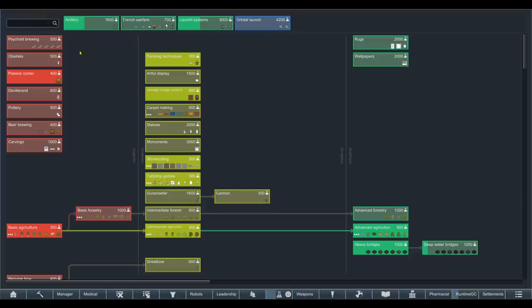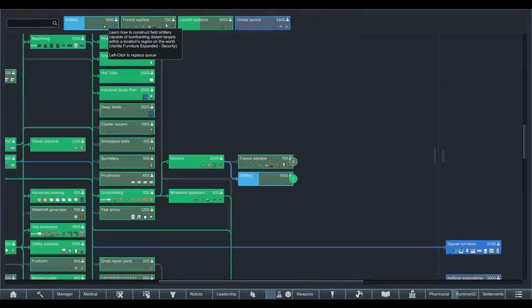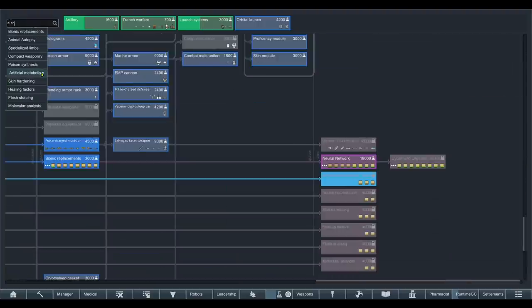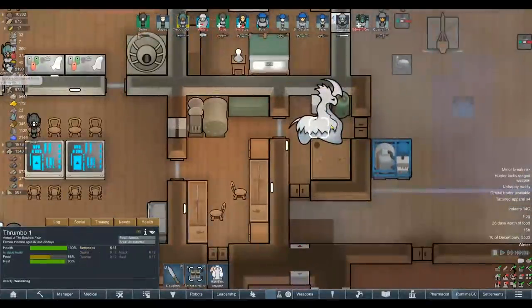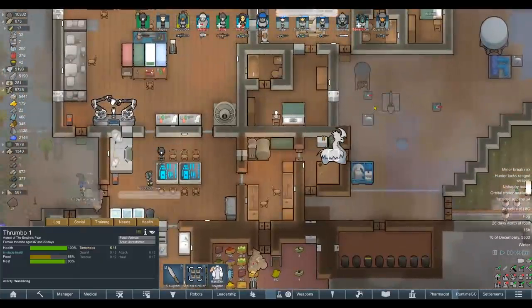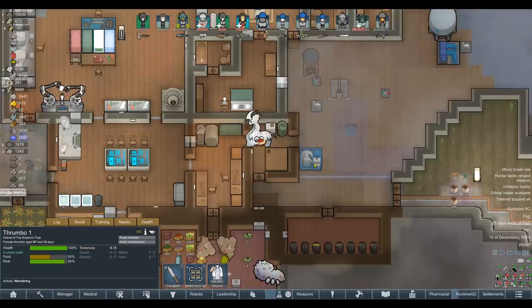We gotta sell some fucking thrumbo. I also adjusted our research — I want to get artillery done. I keep saying we should get artillery and I'm absolutely going to see that through this time. I wanted to check animal bionics. I don't think we've got anything to give animals limbs. I might have to download a mod so that we can operate on this thrumbo and turn it into a hyper mecha thrumbo. I think that would just be cool. We've been given such an opportunity here that I don't want to pass up.